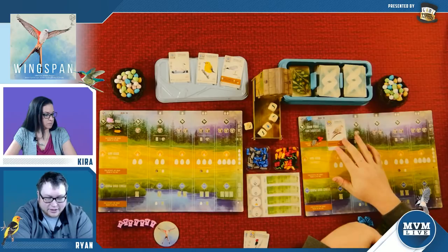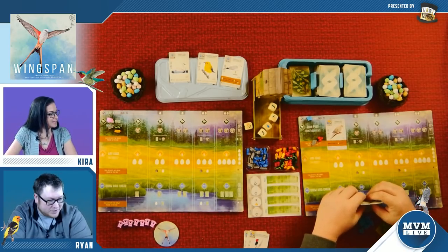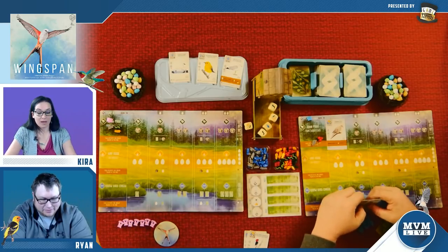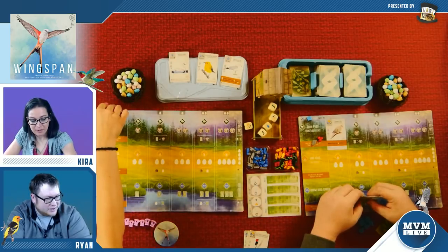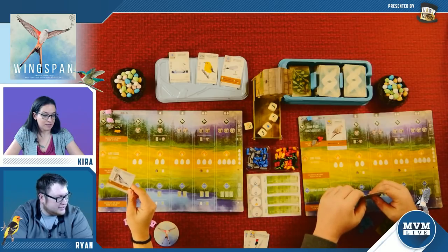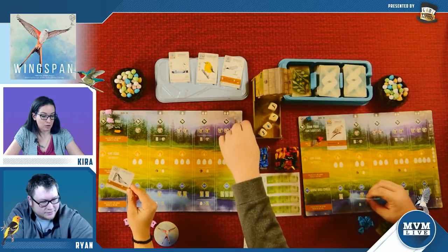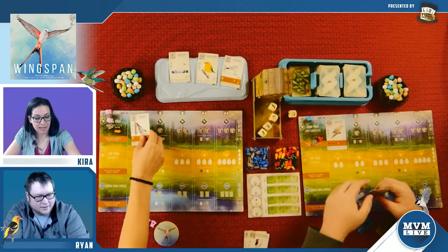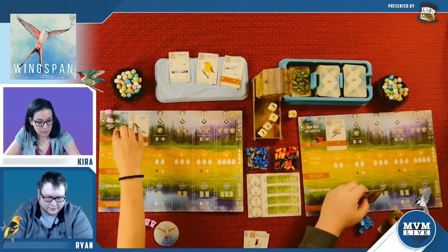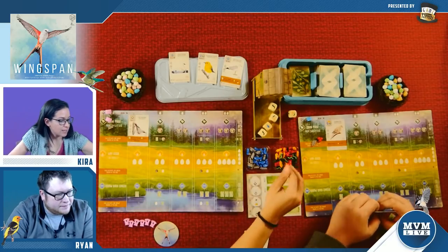First thing I'm going to do is play a bird. I'll spend the wheat and put out a mourning dove — not worth any victory points but holds a lot of eggs. I'm going to play my pygmy nuthatch. When activated, I can tuck a card from my hand behind this bird and then gain a worm or a wheat from the supply. I need to pay a worm and a wheat for that bird.